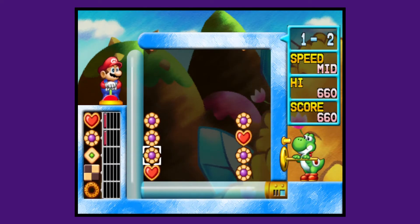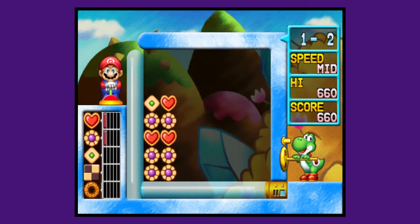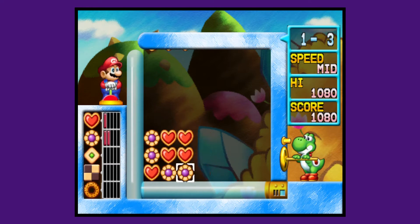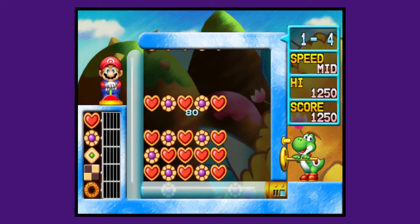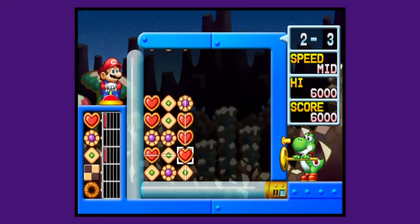Yoshi's Cookie is a return to the 1992 puzzle game on the NES and Game Boy, where cookies come down and you have to match them. You either move a row of cookies horizontally or vertically in order to clear the screen and move forward. I've played quite a few puzzle games in my day, and Yoshi's Cookie is certainly not one that ranks high.